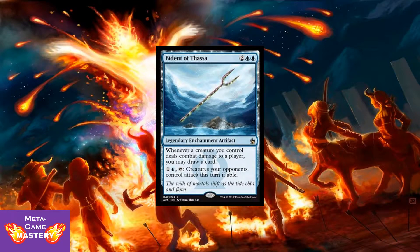Here we have Bident of Thassa. 4 CMC, 2 colorless, blue, blue — legendary enchantment artifact. Whenever a creature you control deals combat damage to a player, you may draw a card. You can pay 1 colorless and tap it to make creatures your opponents control attack this turn if able. This card sees play everywhere. Not a lot of value here — we're talking about a 50-cent rare. It is a very good card. I'm hoping this is an indication that we'll see some more iconic cards from Theros block.